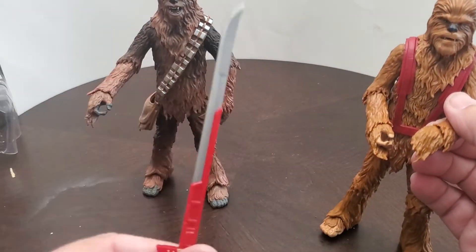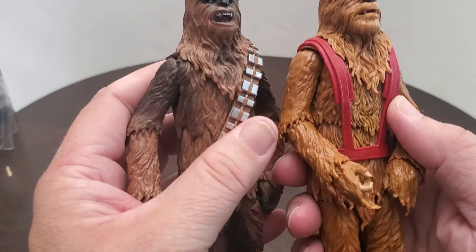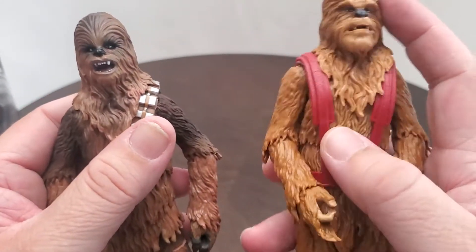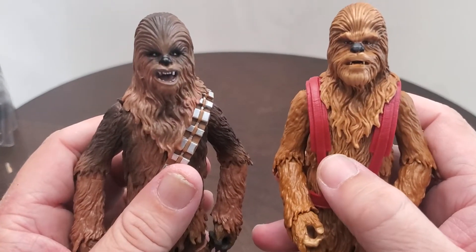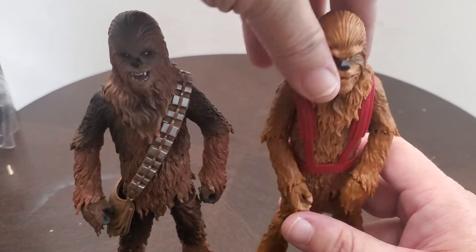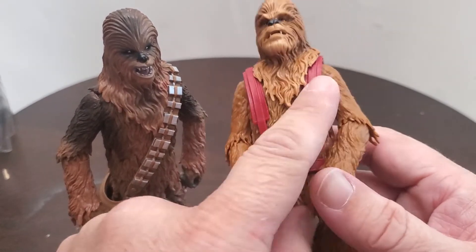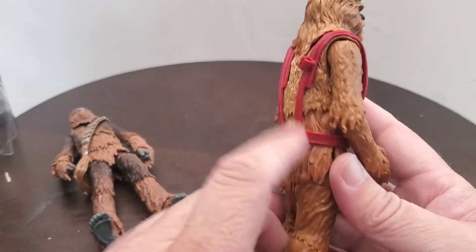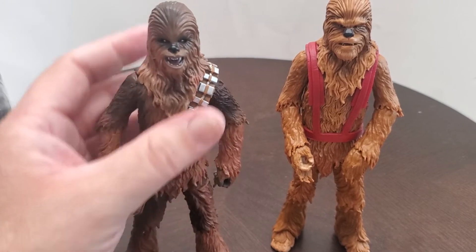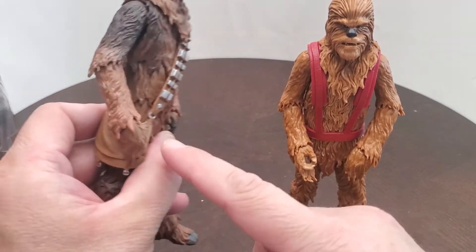Zalbar came with an extra piece of equipment, which is cool. Comparing the two: the heads are definitely completely different — there's the roaring head for Chewbacca and the neutral head for Zalbar. I kind of wish this neutral head was on my Chewbacca. The color of them is totally different, which I like because we need different colored Wookiees in the line. The harness — he's got regular straps for holding his weapon on the back, but he does not have the clips that Chewie has. I'm not sure why he has the bowcaster if he doesn't have the clips.